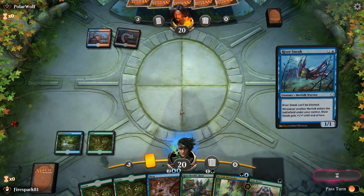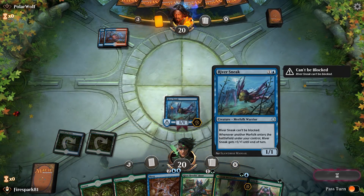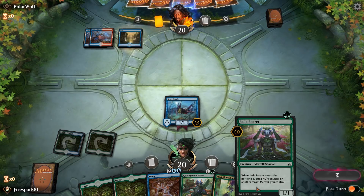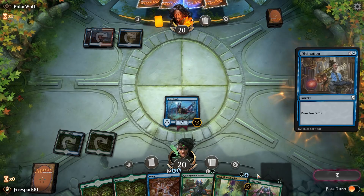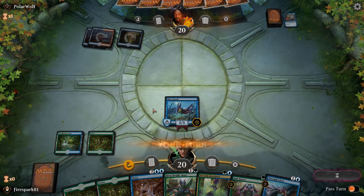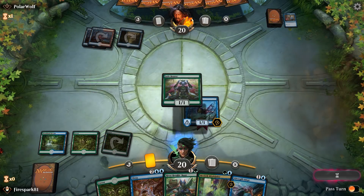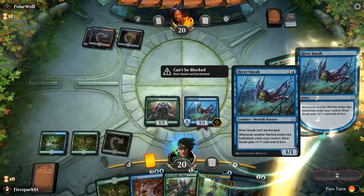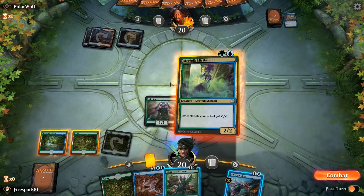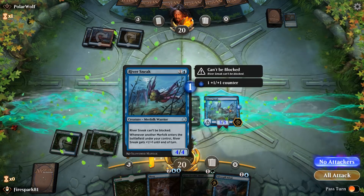We're going to drop the old River Sneak here. They're probably going to want to find an answer to this relatively quickly. Next turn we'll play this, pump up the River Sneak, and drop the Mist Binder at the same time. We put that counter on the River Sneak, drop the Mist Binder, and now we're already attacking with a 4/4.